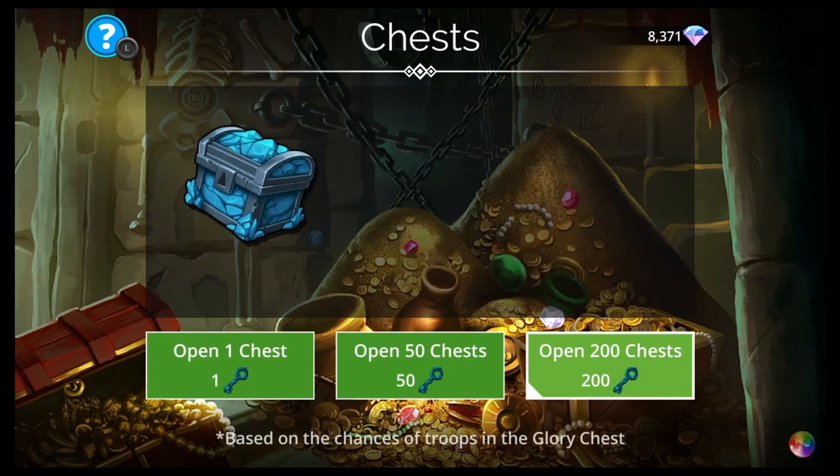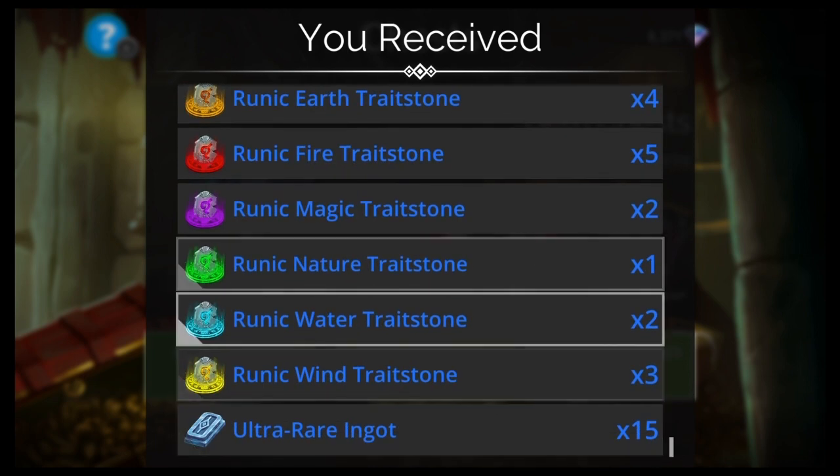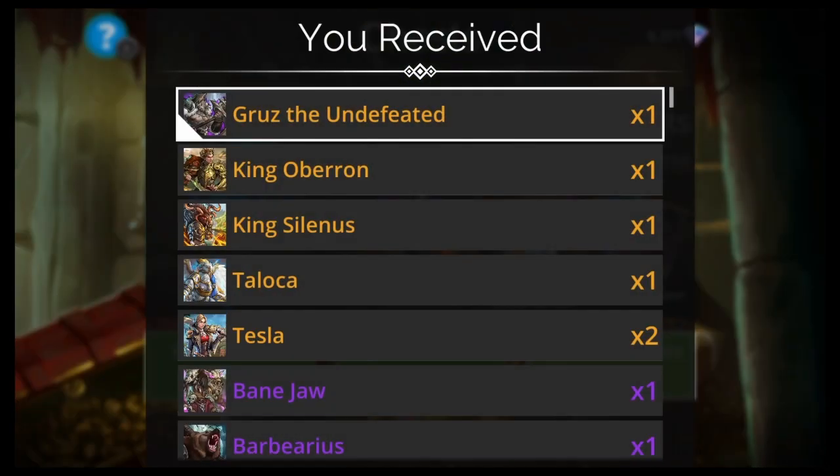That's why you want to save your diamonds and save your event keys — so you can target mythics more specifically. Not like this. This is just the wrong way to do it. I'm only doing it because I've been saving these gem keys forever, just to celebrate level 1400.